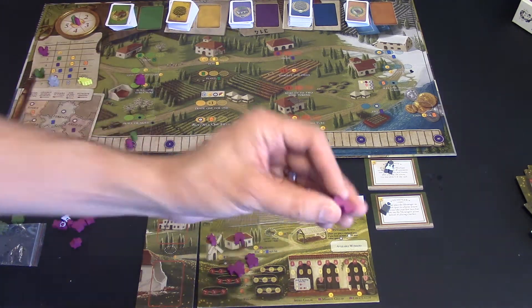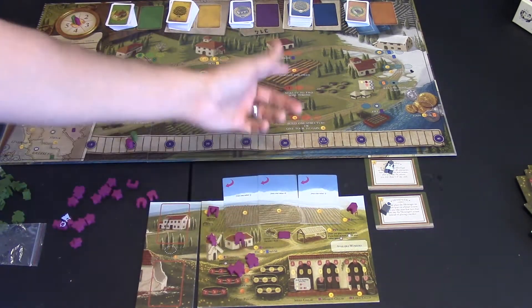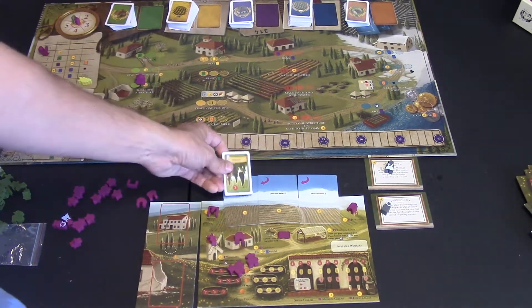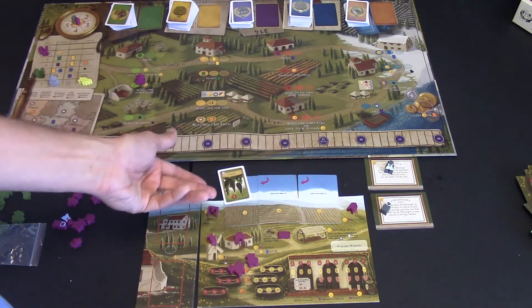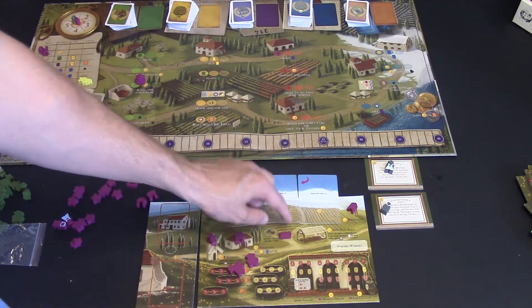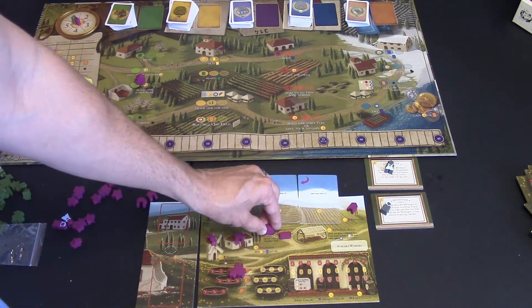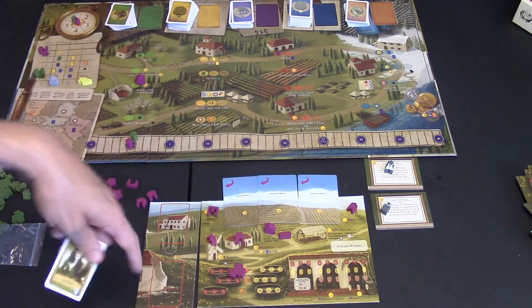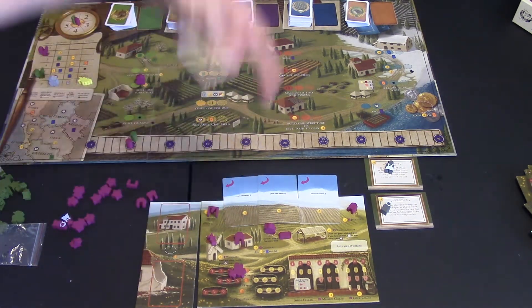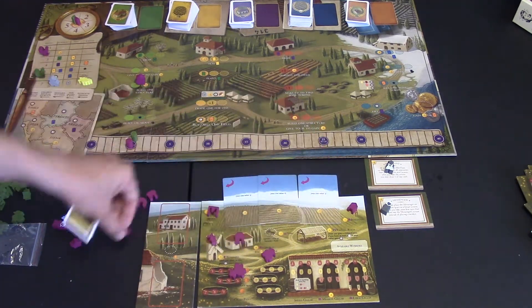The yoke is a building that lets you uproot planted vines. If I had too many reds and needed more white grapes, I could place a worker in the yoke area, uproot one of my grapes, and throw it away. That way, next time I go to plant, I can put new grapes in that field. But you've got to have the yoke to do that.